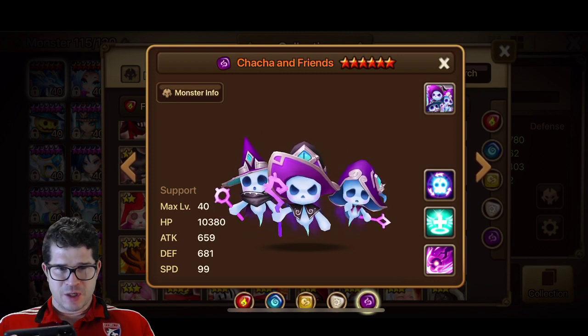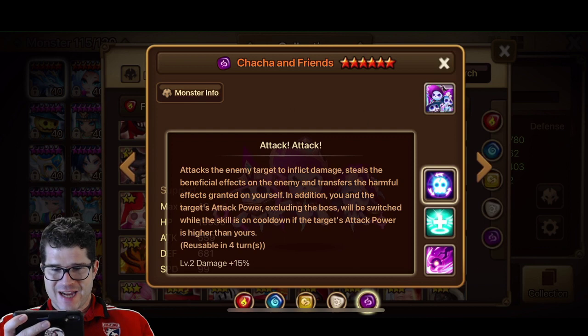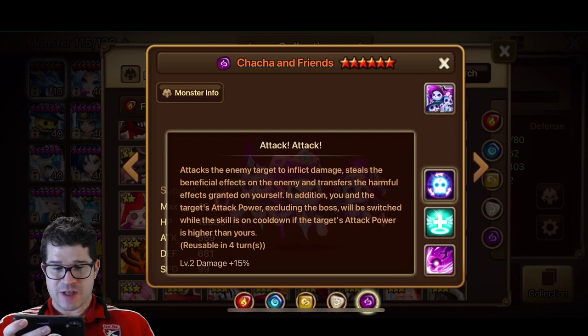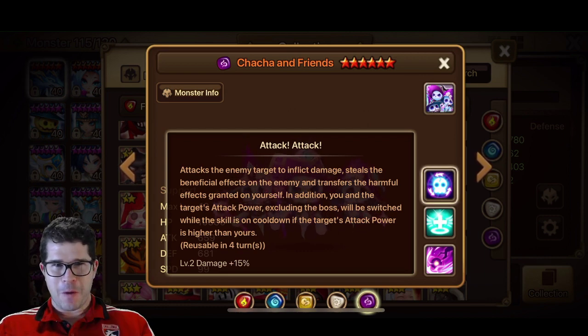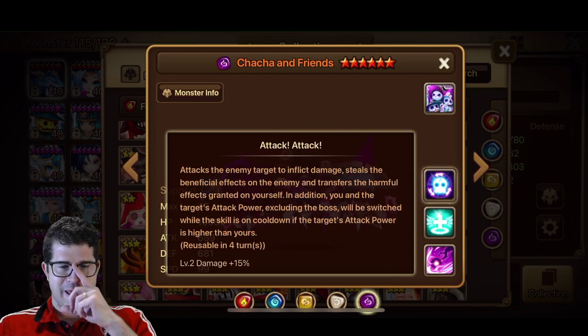Base stats are kind of funky — a little bit of HP, not a lot of attack, a little bit of defense. Skill 2 is a straight up cleanse, no immunity or anything like that. Skill 3 attacks the enemy to inflict damage, steals all beneficial effects on the enemy and transfers the harmful effects granted on yourself. In addition, you and the target's attack power — excluding the boss — will be switched while the skill is on cooldown if the target's attack power is higher than yours. So you have debuffs, you give your debuffs to them; they have buffs, you take their buffs. It's interesting, but I don't know that it's great. The switching attack power is quite interesting — it's a four-turn cooldown and it can't be less than four turns.